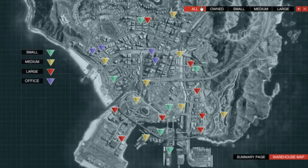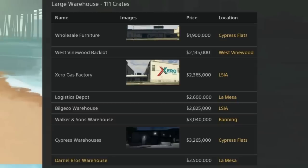Here's a map of all the warehouses — small, medium, and large — and the offices. The offices are purple triangles. The large are red, the medium are yellow, and the small are green. Try and keep them as close as you can. If you're starting out, the small warehouses are just fine, and you will be able to upgrade because it is better to have the larger warehouses.